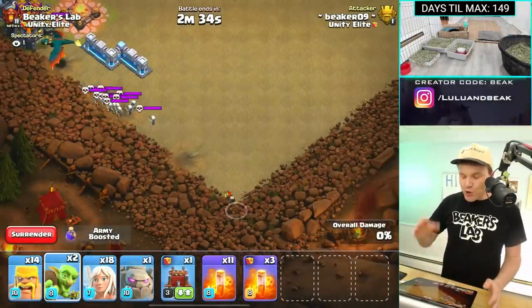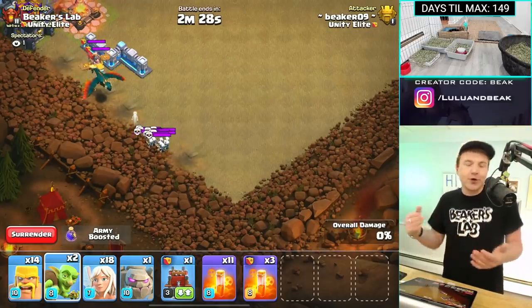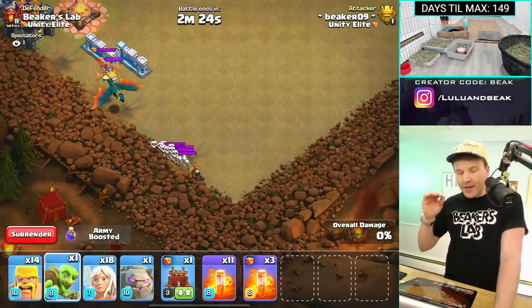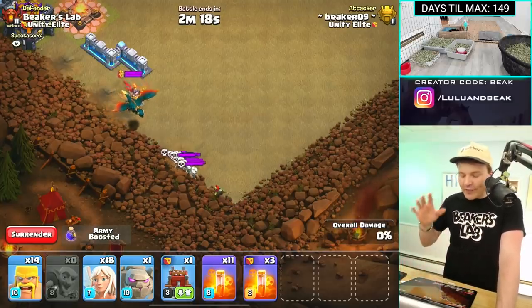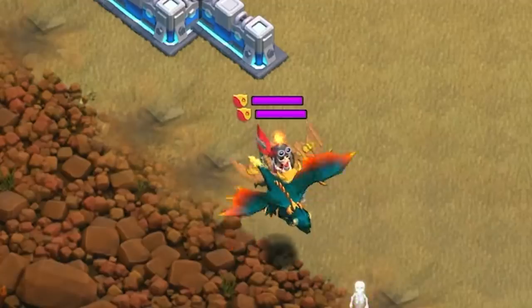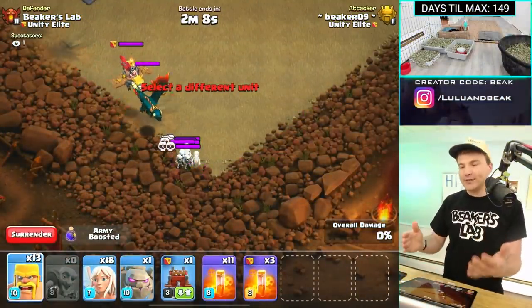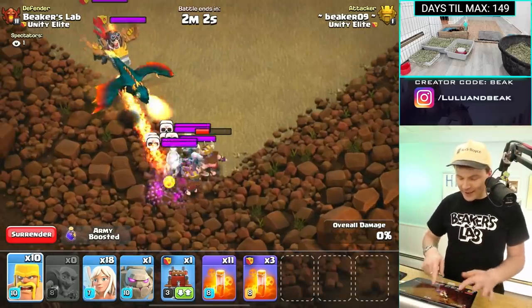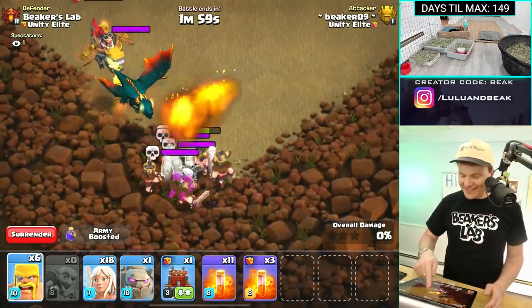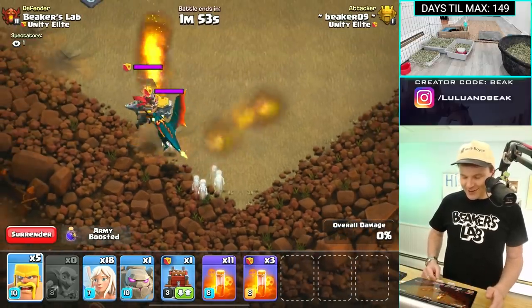It seems like we learned the hard way that you cannot take a Golem down with just poisons. You could probably do it with other spells — skeleton spells especially, if you swarm them efficiently and they don't all get blown up. But I wanted to try it with the new air troop — we've got the new level Dragon and the new max Dragon Rider as well. This is gonna be sick with the poisons, because they're not quite as heavy and don't have as much health. We've got to get those skeletons down first — they're so nasty in the clan castle. Okay, here we go!